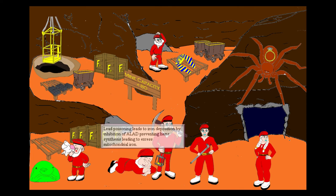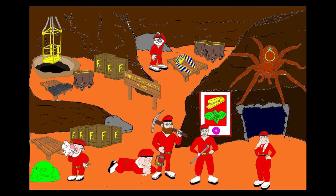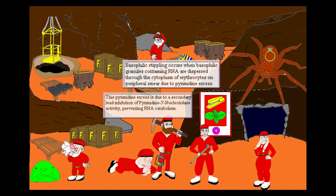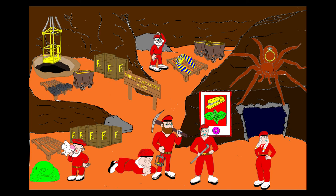The dwarf lad holds the lead pipe across his abdomen, reminding us of abdominal colic seen in lead poisoning. On the wall is a tapestry of a stapler and basal leaves — this basophilic stippling tapestry reminds us of the basophilic stippling seen in microcytic anemia caused by lead poisoning, including a small representation of the cell types expected on a smear. Lead poisoning also inhibits ferrokelatase, so a pharaoh's headdress is placed near our dwarf lad as well.